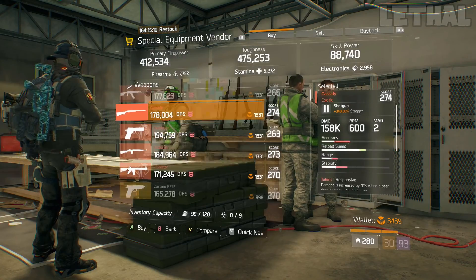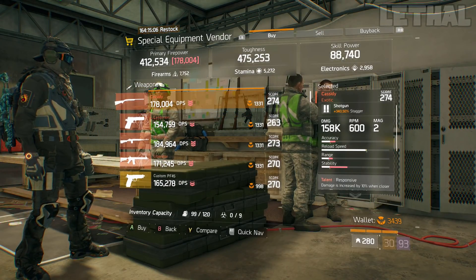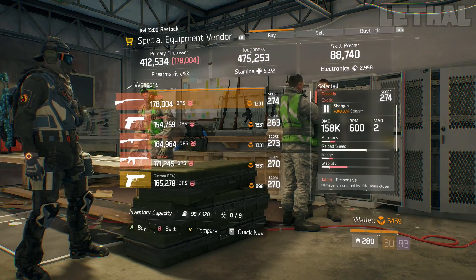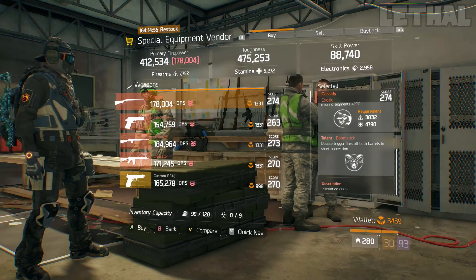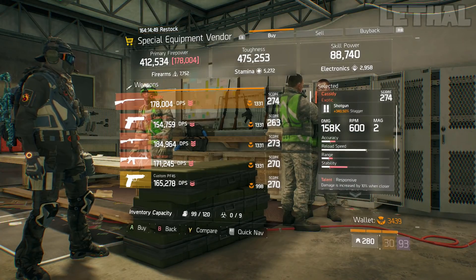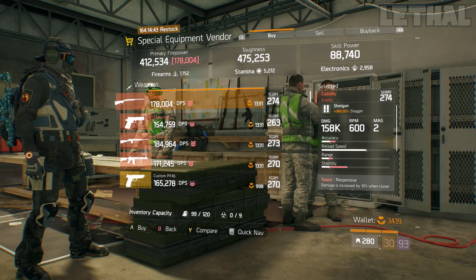Next up, you guys want to look at the special equipment vendor still at Camp Clinton. The first weapon you guys want to check out is this Cassidy. What it comes with is 340.50% stagger, 158,000 base damage, and it also has Responsive, Unforgiving, and the Boomstick exotic talent. This is something really, really good with a Lone Star build, like a 6-piece classified Lone Star, or even a 5-piece with something else — pretty much anything with a shotgun build and shotgun mentality for PvP.